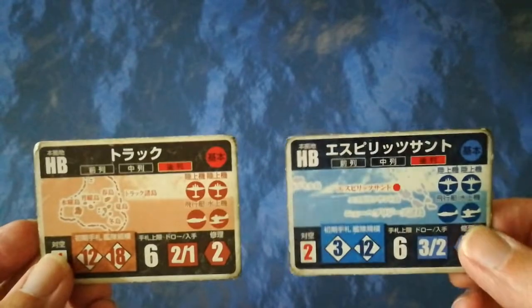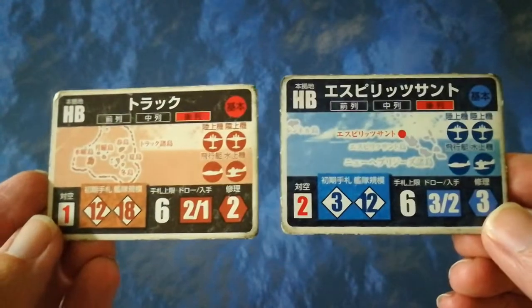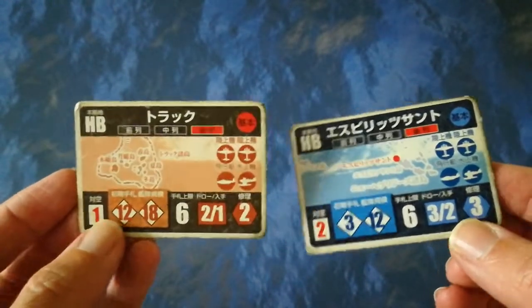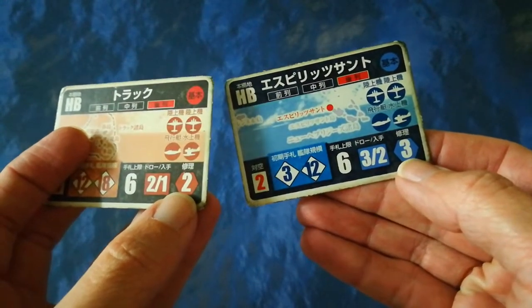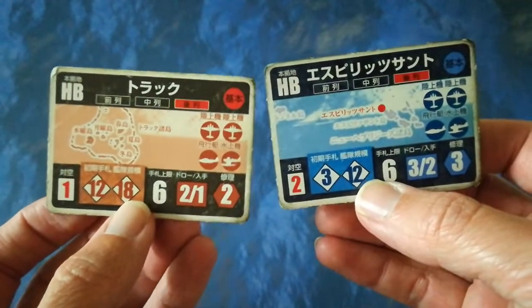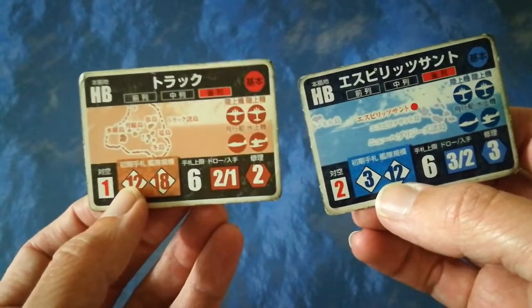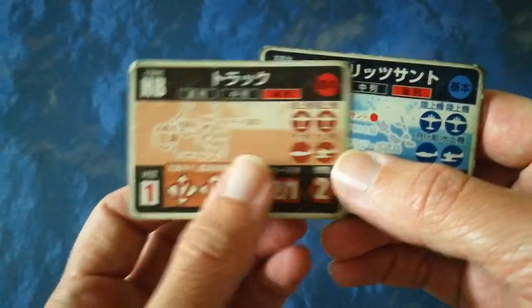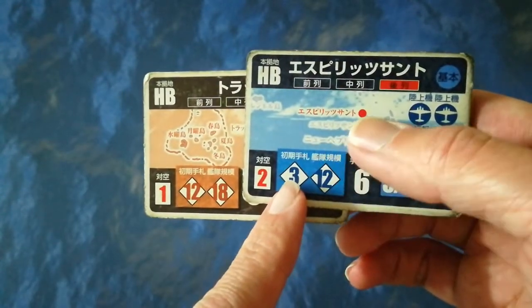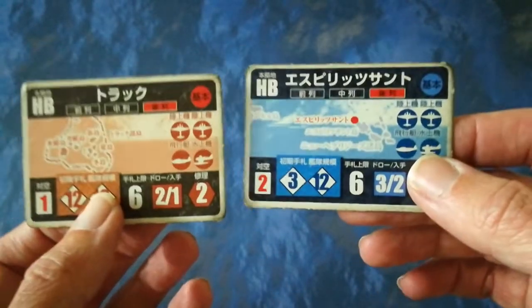I'm going to begin with the setup phase, because of course both sides start with their home bases — Truk Lagoon for Japan, Espiritu Santo for the United States. Now this is the historical setup, so you can see there's not actually much in the way of symmetry there. The US has better repair facilities and draws more cards. To offset this, the Japanese have a somewhat stronger starting hand — in fact significantly stronger.